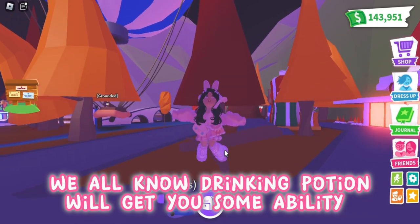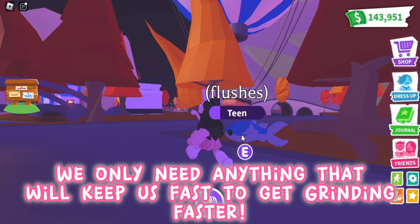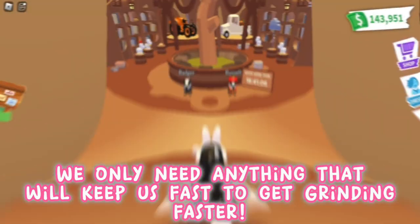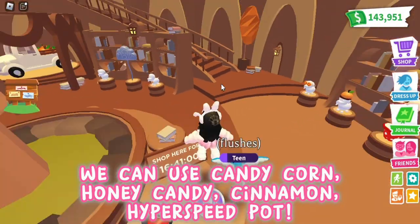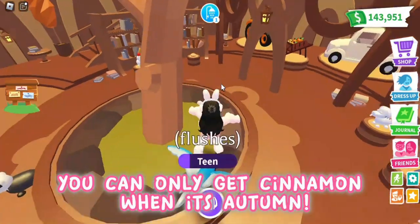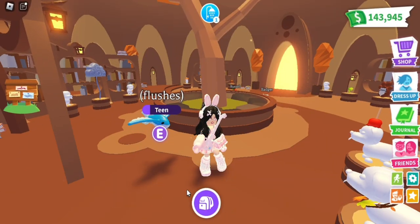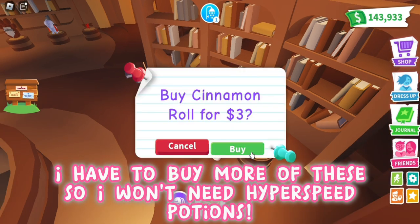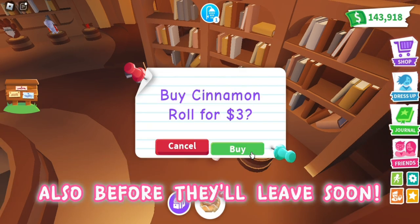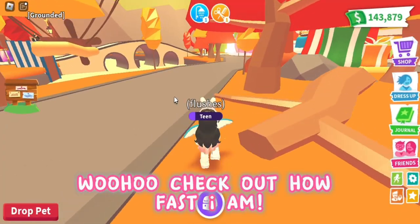Tip number two: use power-ups. This hack is optional. Drinking a potion will give you some ability. We only need anything that will keep us fast to grind faster. We can use candy corn, honey candy, cinnamon, or hyperspeed potions. You can only get cinnamon when it's autumn — even better because it's cheap. I need to buy more of these so I won't need hyperspeed potions.